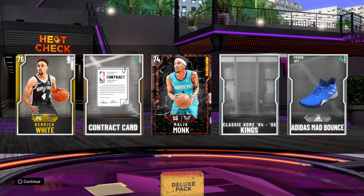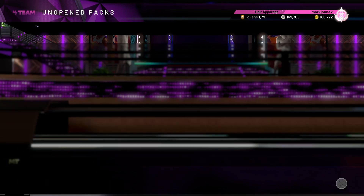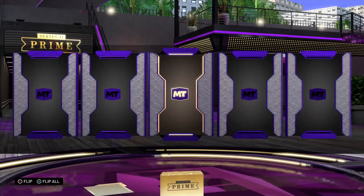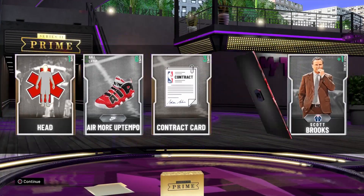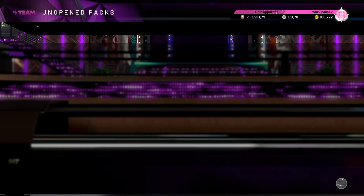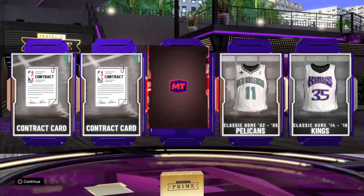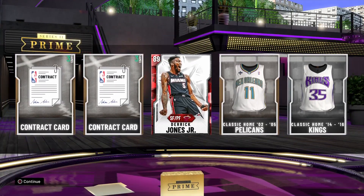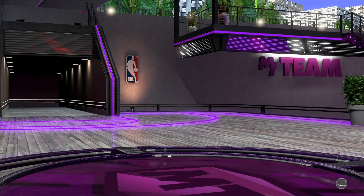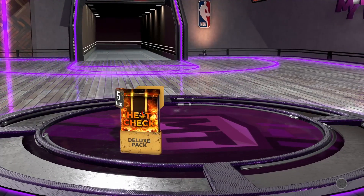Heat Check Deluxe pack — Heat Check Malik Monk. Let's try this Dwayne Wade Prime Series pack and we got a Ruby Joel Embiid. Another Dwayne Wade Prime Series pack — another Ruby, Derrick Jones Jr. So far our best pull is Amethyst.